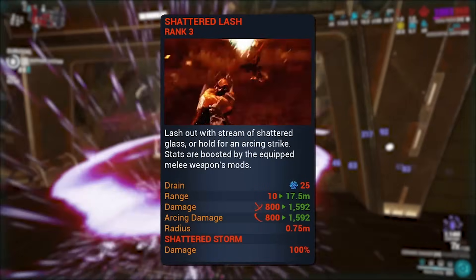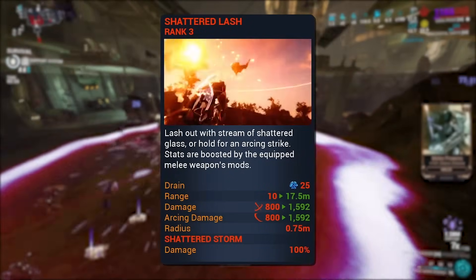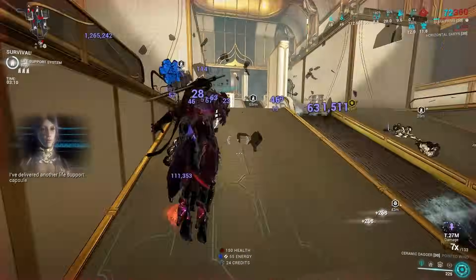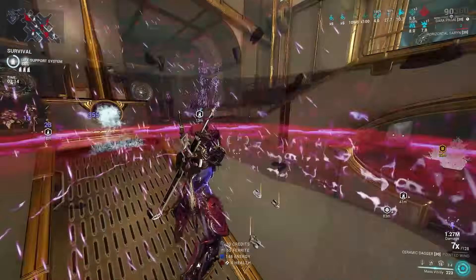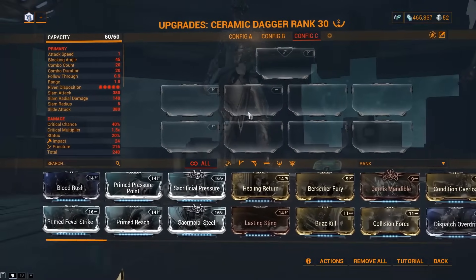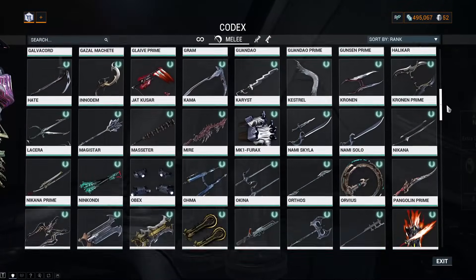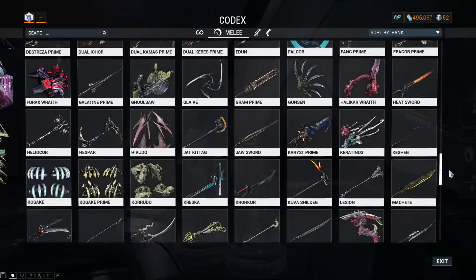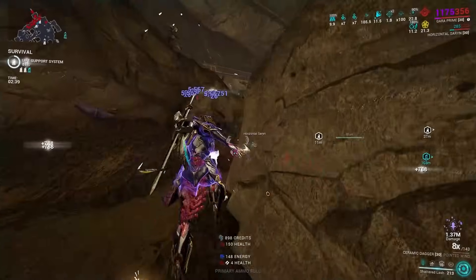Starting off with Shattered Lash, which may be the most confusing of them all, as it is considered a pseudo-exalted ability. Pseudo-exalted abilities are unique in that they cannot be modded directly like traditional exalted weapons. Instead, these abilities inherit the mods used on your currently equipped melee weapon, but more importantly, they completely ignore the melee's base stats. This means you can use any single melee weapon with the same mods and you will see the same damage on your Shattered Lash. Do note that melees used to buff abilities are commonly referred to as stat sticks.